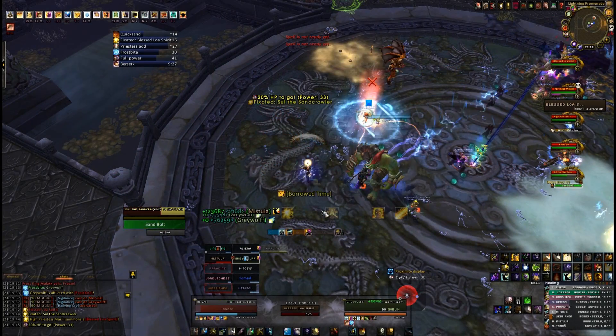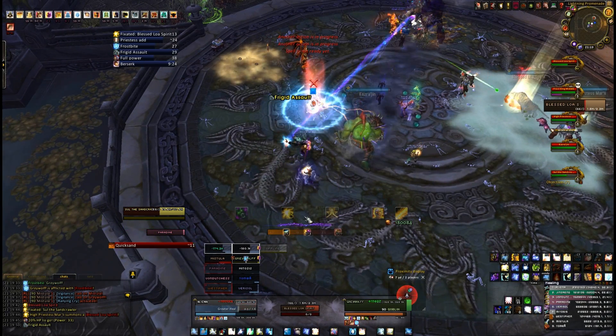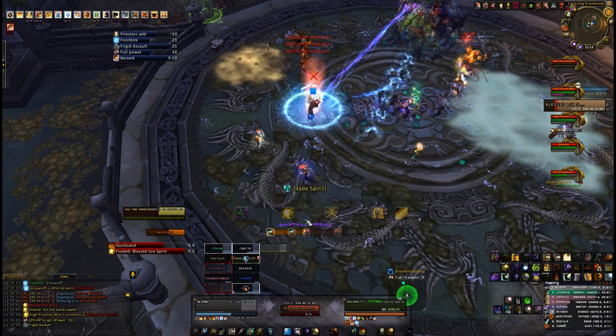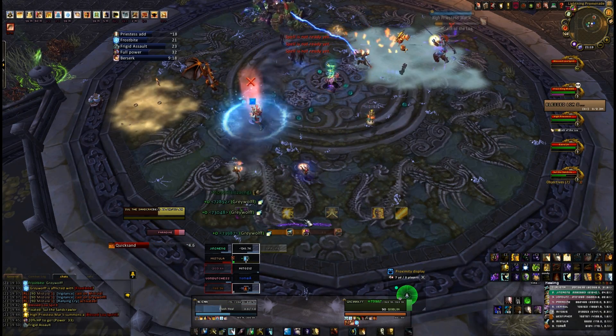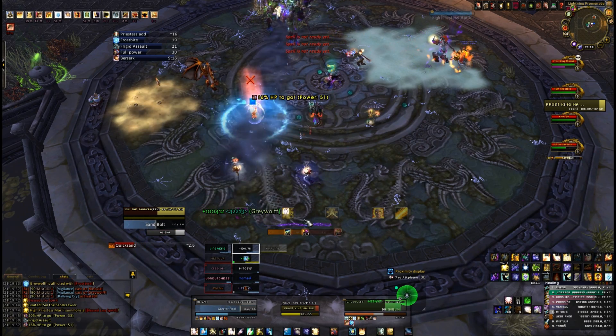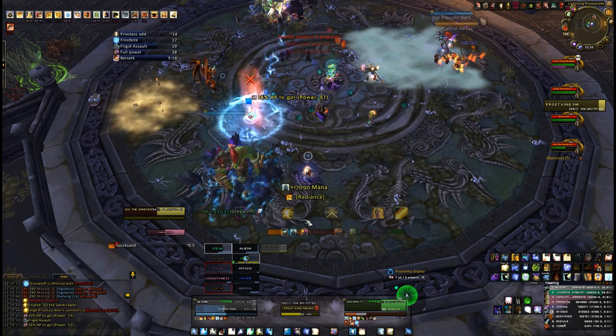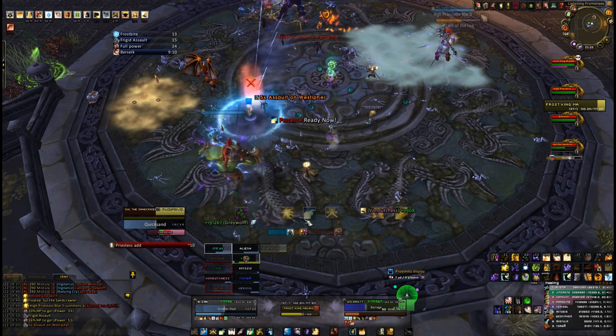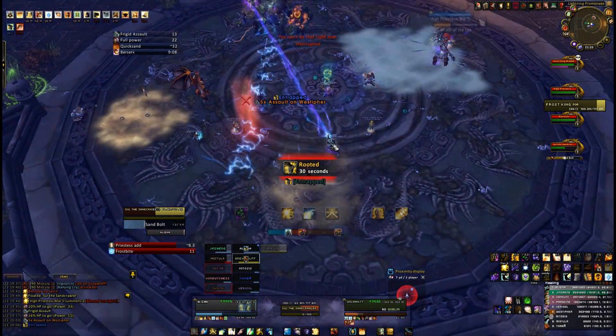To do this, we use Bloodlust as soon as we engage the fight. We also have our melee almost full time on Sool, while our ranged DPS are assigned to the Empower target. If it looks like the Empower target is falling behind, our melee help out a little. However, to give you the most possible time to burn down Sool, you cannot break them out of their Empower early. Aim to break them out at about 95 dark power.